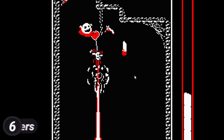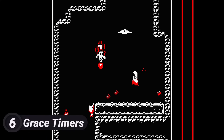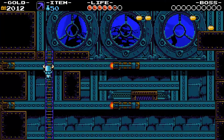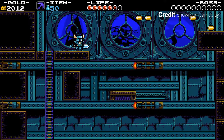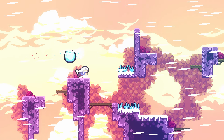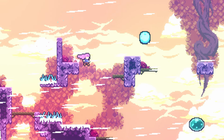Okay, before we move on, every platformer should include coyote time. This allows the player to jump for a short duration after falling off a platform. This trick may seem weird at first, but ultimately it only makes the game feel fairer and allows us to do what the player intended, even if they were a bit late pressing jump.